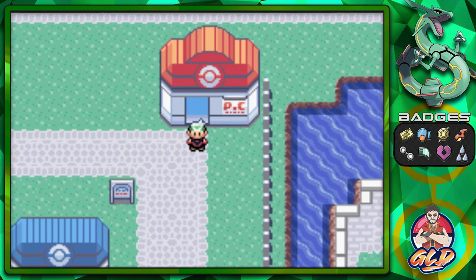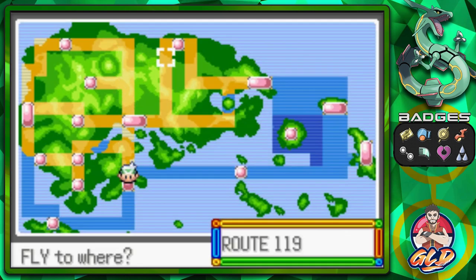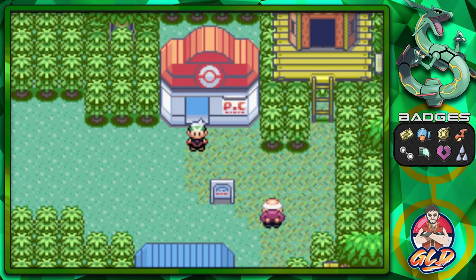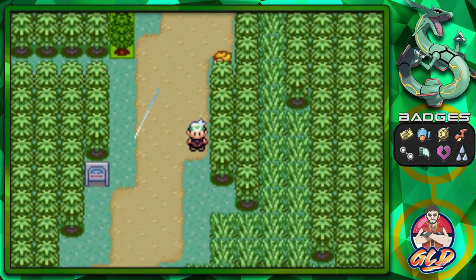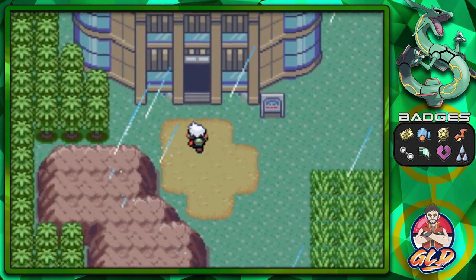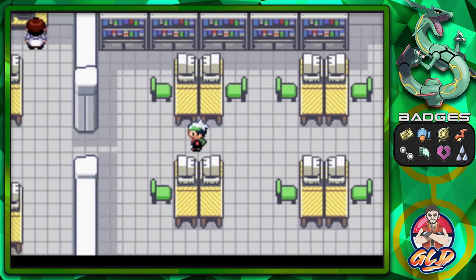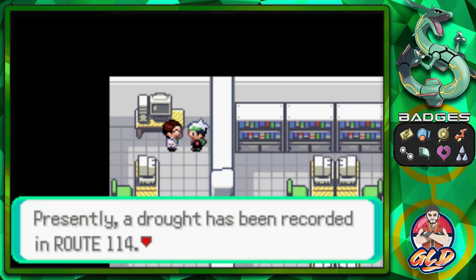First, we're going to capture both Groudon and Kyogre. You need to fly over to the Weather Institute because that's where they'll tell you where these guys are. As I said earlier, I did trade three Pokemon from Pokemon Leaf Green, Fire Red, and Sapphire just so I can get three Master Balls, since I used the Ruby and Sapphire versions for the other legendary Pokemon. We've got three Master Balls ready. Go into the Weather Institute and up to the second floor to talk to the same guy you saved during the Team Aqua/Magma takeover. He says: 'I track weather patterns over the Hoenn region. Presently, a drought has been recorded in Route 114 — that could mean somewhere near Route 114.'